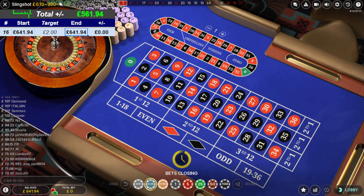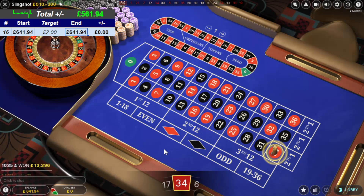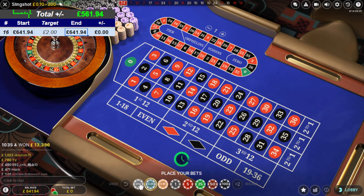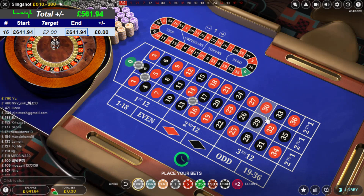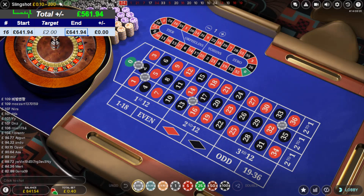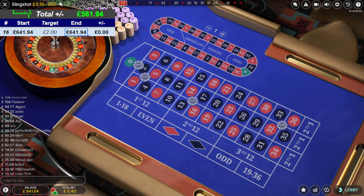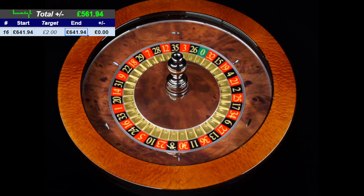On this setup I'm going to be doing something slightly different — this is the first time I've done it, so it's going to be interesting to see. I'm going to start at 10 pence per number. I'm going to do a split and three corner bet. The split will be zero-two, corner 1-2-4-5, corner 13-14-16-17, and corner 32-33-35-36. It's 10 pence per number.